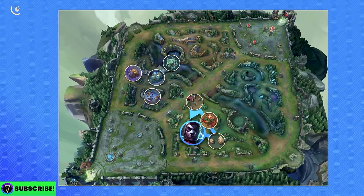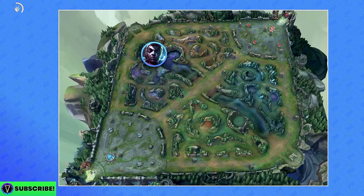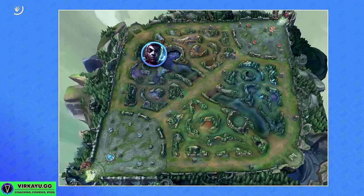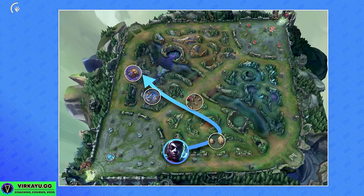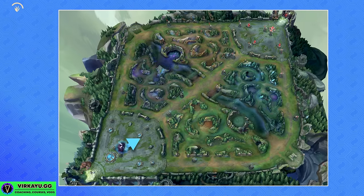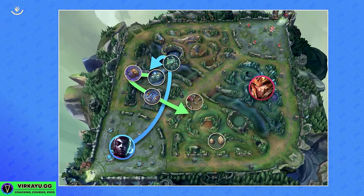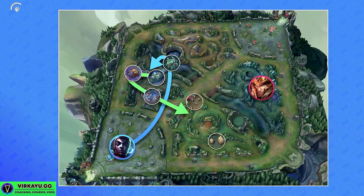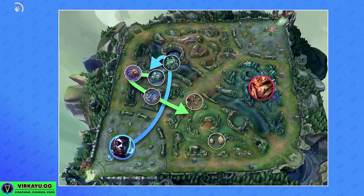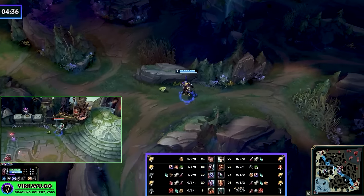If you start on the bottom side — red, crocs, raptors, wolves, grom, blue — you're pathing from bottom to top. And now if you reset from the top lane, you're going to be doing the same thing again: taking the respawn of krugs, raptors, wolves, and grom, bottom to top. In games like this, when things have gone badly early, it's quite good to swap your sequencing. Doing scuttle, then blue grom, wolves, raptors, krugs forces you to go top down, and gives a little bit of a jungle difference metric to the enemy jungler who won't be able to track you properly.